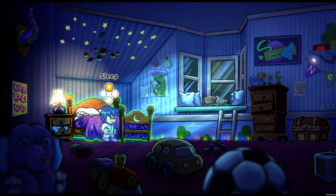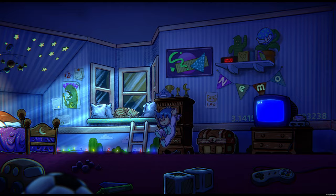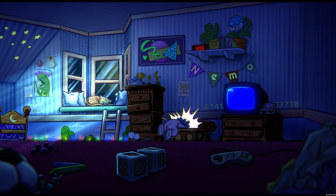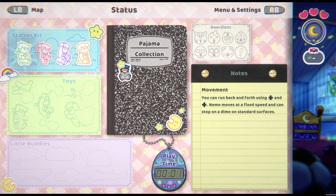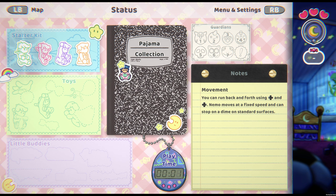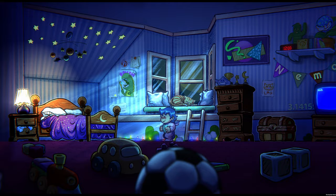Nemo never dies, he simply wakes up. You can come pet your cat, Leo. You can change your pajamas and your little buddies, which serve as the player's kit or loadout of sorts. The toys are always equipped. You have toys, little buddies, and pajamas. Toys are permanent upgrades that give you game-changing abilities, whereas the little buddies and pajamas provide some sort of buff and you choose one from your collection to bring with you whenever you return to Slumberland.